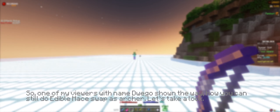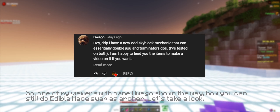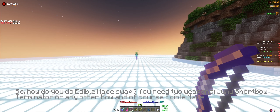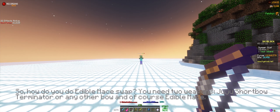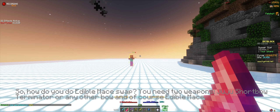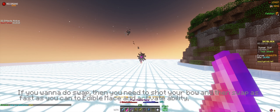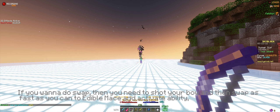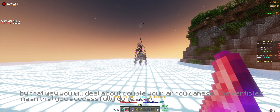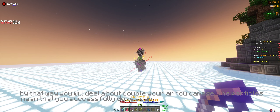One of my viewers named Dwego showed the way how you can still do Edible Maze Swap as archer. How do you do Edible Maze Swap? You need 2 weapons: a Juju Shortbow, a Terminator or any other bow, and of course Edible Maze. If you want to do the Swap, you need to shoot the bow and then swap as fast as you can to Edible Maze and activate its ability. By that way, you will do about double your arrow damage. The particles mean that you've successfully done the Swap.